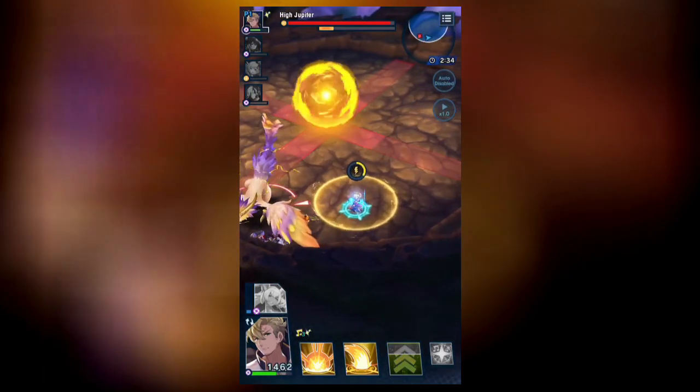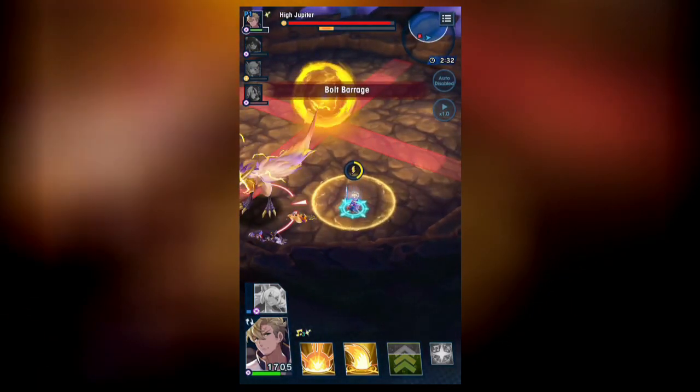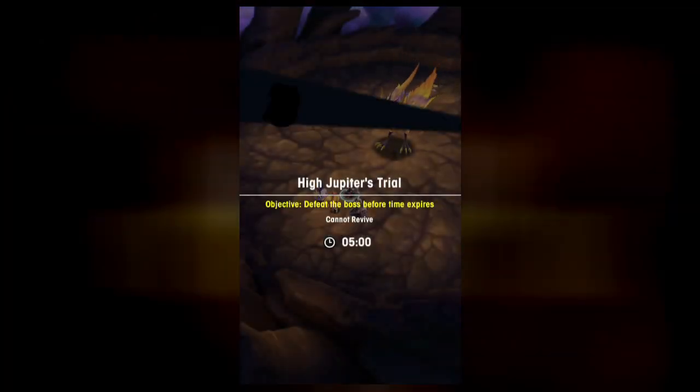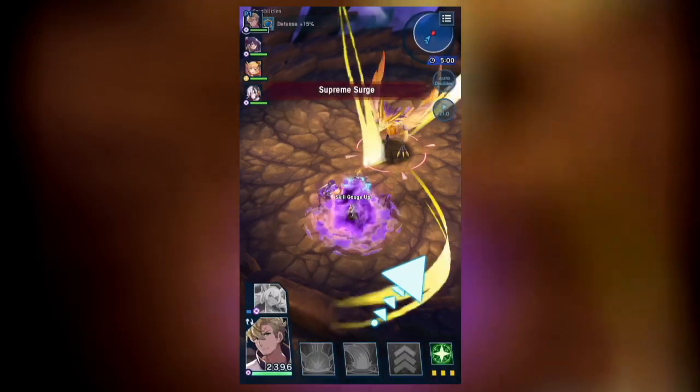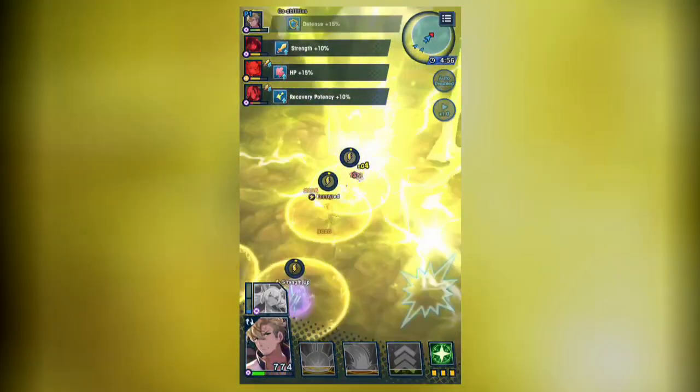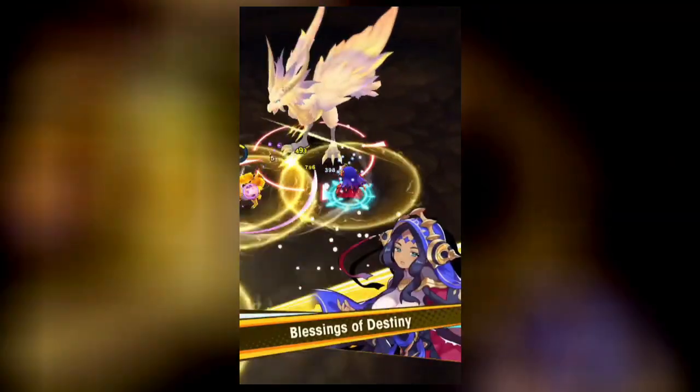Jupiter will then summon another Electrosphere and use the undodgeable Shocking Spark. That's as far as I made it, so let me know if this breakdown helps, if I got anything wrong, and if anything else is added by breaking or entering overdrive. I'm sure we'll figure all this out over the next few days. I just wanted to get something out to help players who are trying very early on understand more of the mechanics.